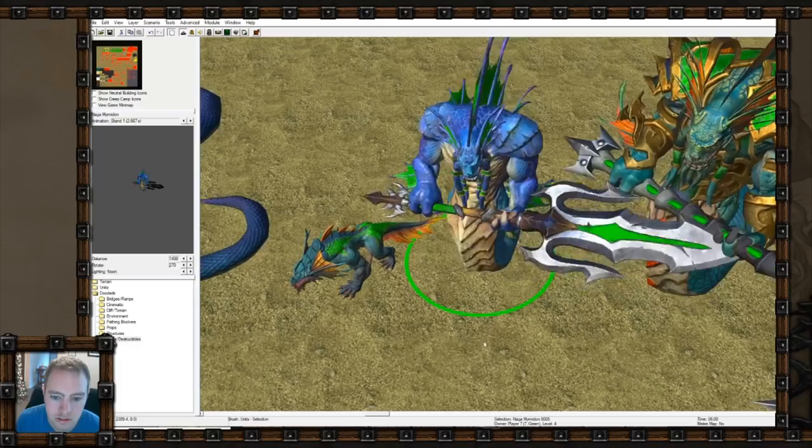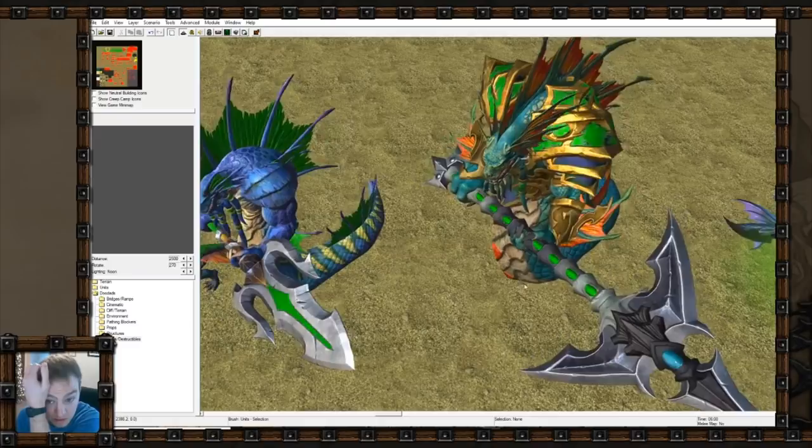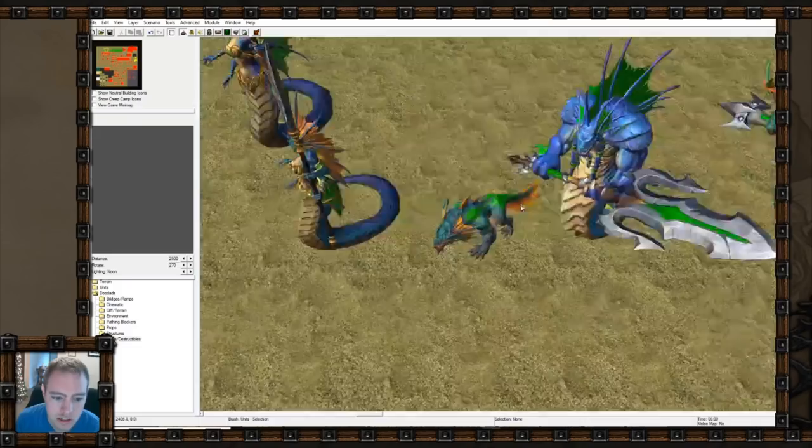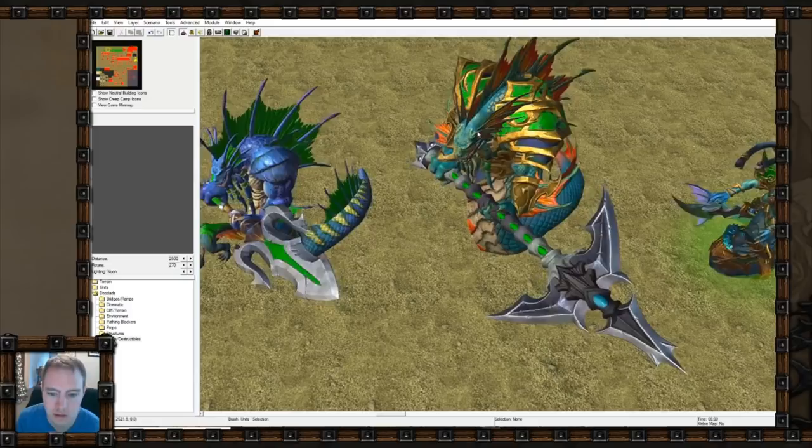This is the myrmidon and the royal guard. I love the royal guard - before he was just a different color, but now he looks way different. I'm not sure how much I like the player colors being on the fin. This one looks better to me because the player colors are on his shoulders like in the old one - that orange just seems to go with his teal skin.